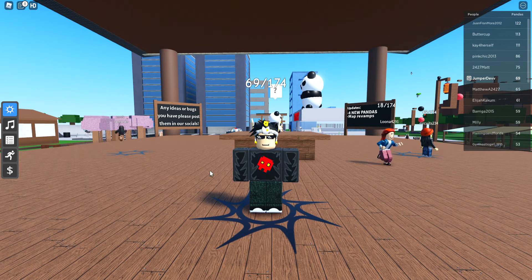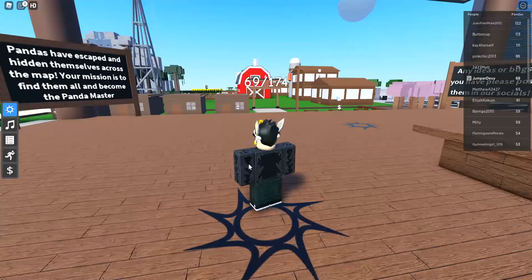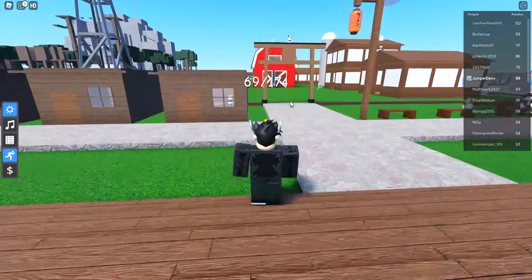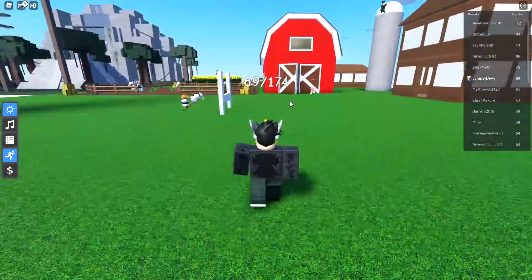Hello everybody, welcome back to another video. Today I'm going to teach you how to get King Panda in Fun Pandas. First, turn on sprint and go over to the barn house area.